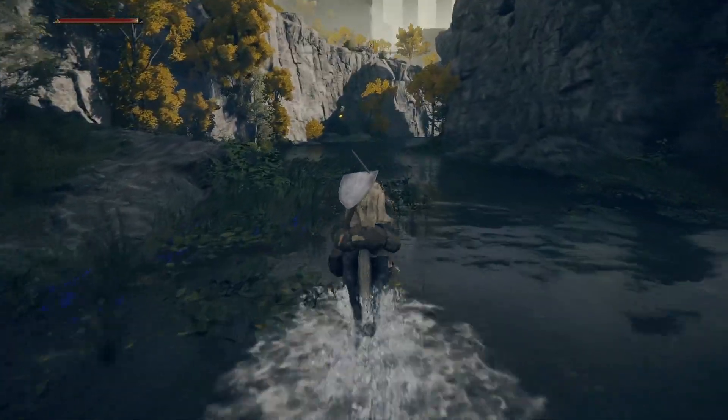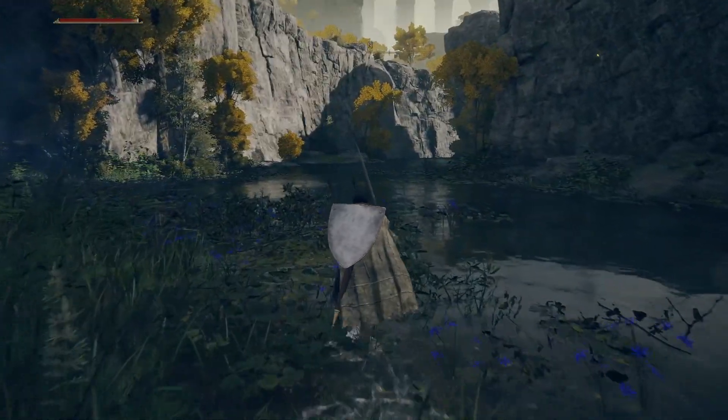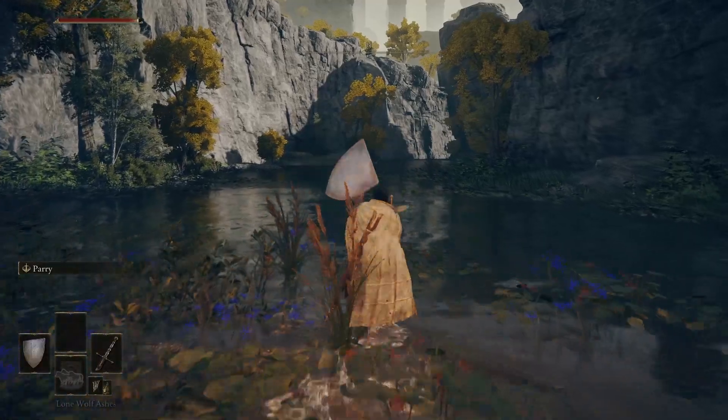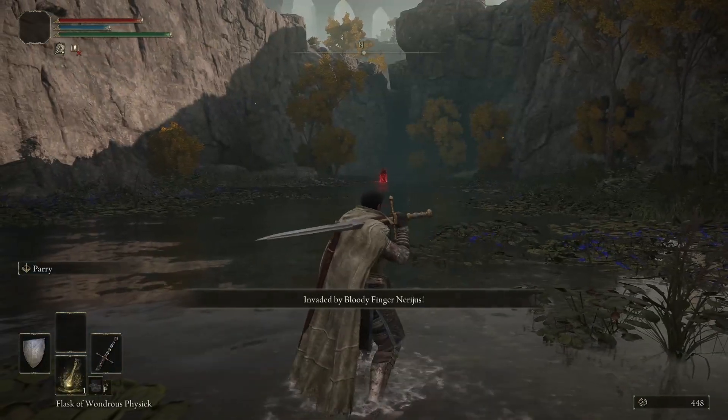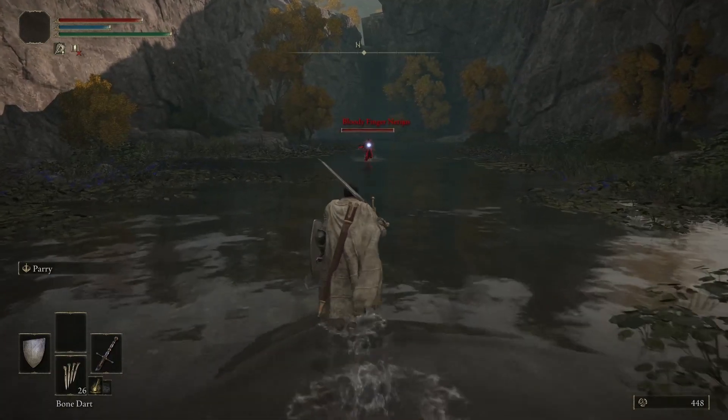Continuing north on Torrent you will automatically dismount when you reach the entrance to Murkwater. This occurs because an invader has started entering your world. Soon Bloody Finger Nerijus appears as an invader all in red, slightly north of the cave.